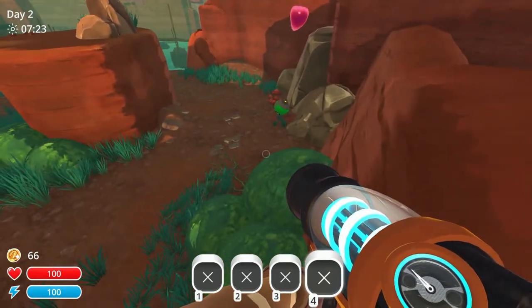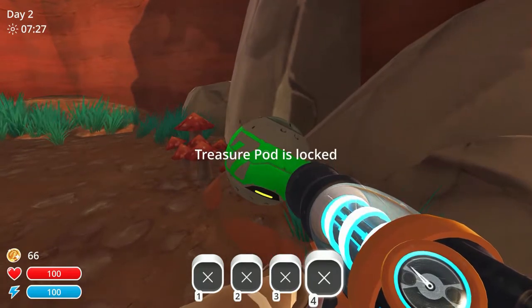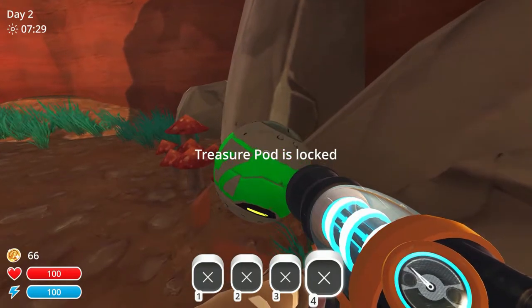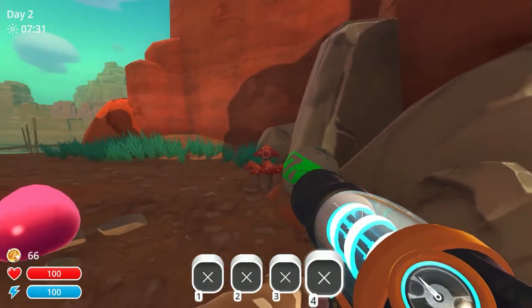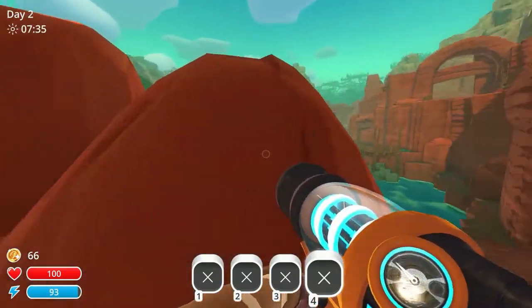Let's head out a different way while we go. We'll come around this way. And one of the cool things we can see here — a little treasure pod. What are we going to get out of this one? It's locked. Well, that's right, we don't even have a treasure pod key. That's how much of a neophyte we are. That's how much of a novice.